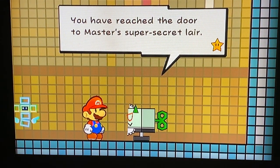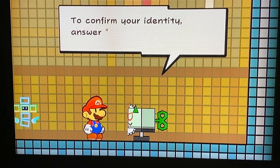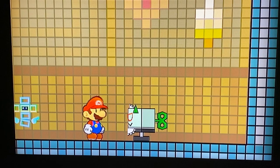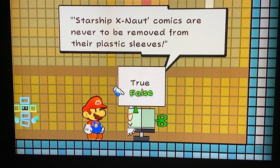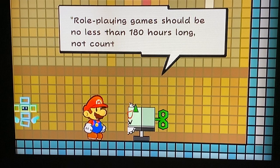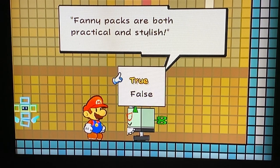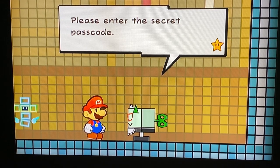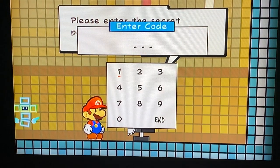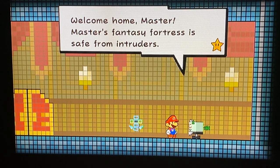'You have reached the door to master's super secret lair. Only master is allowed inside. You must confirm your identity.' Answering the security questions: 'Starship X-Nod comics are never to be removed from their plastic sleeves' — not sure, true. 'Role-playing games should be no less than 180 hours long, not counting side quests' — true. 'Fanny packs are both practical and stylish' — true. Entering passcode 2323. 'Welcome home, master — master's fancy fortress is safe from intruders.'